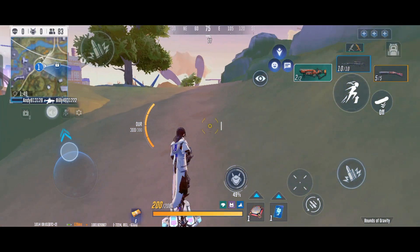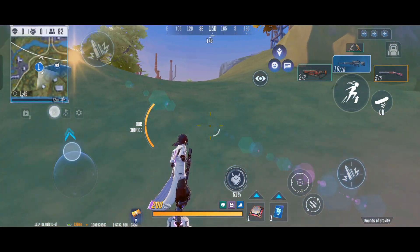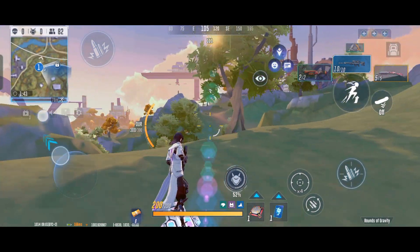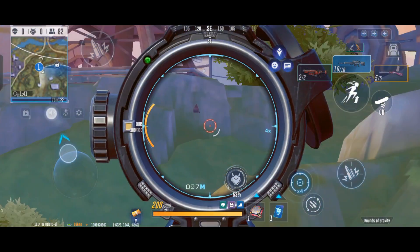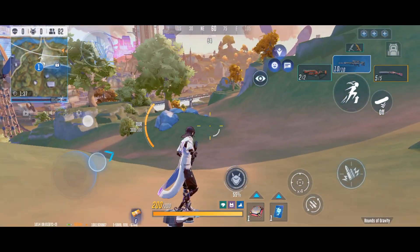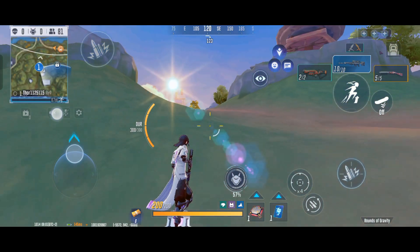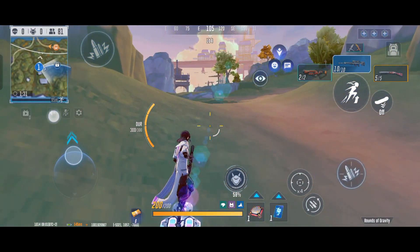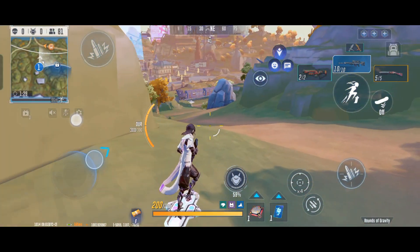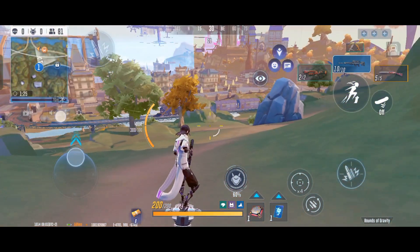I'd still love to see the tank form be a bit more tanky. They added a movement speed acceleration button — kind of like a tactical skill — instead of a dash. So there's now a tactical skill in tank form where you press it and go a little bit faster for about three or four seconds. It's helpful, it's a welcome addition.